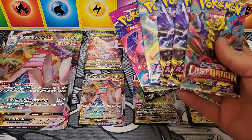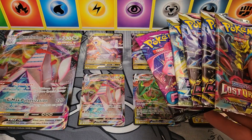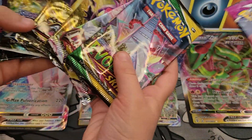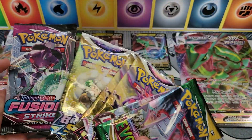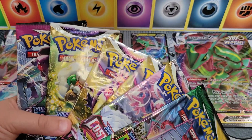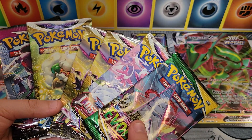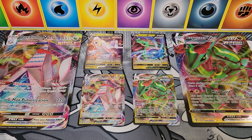So you get a good selection. I got some Fusion Strike, Brilliant Stars, Astral Radiance, and Lost Origin. And what's Bay Kid got there? Evolving Skies, Lost Origin, Astral Radiance, Brilliant Stars, and Fusion Strike. All righty. Bay Kid's going to get first and last pack today. So let's pull these off and let's see what we can open up for you guys.